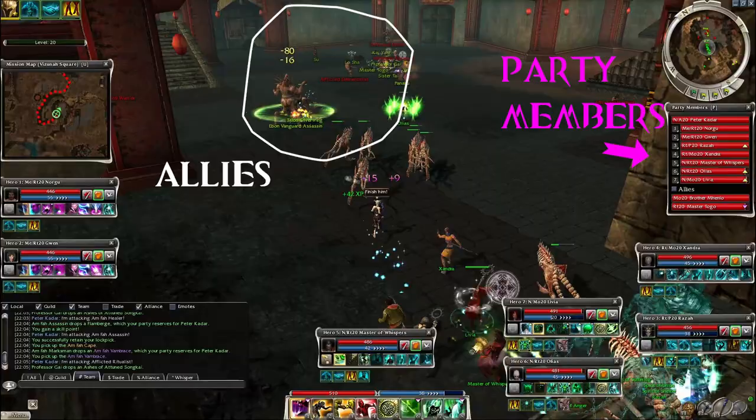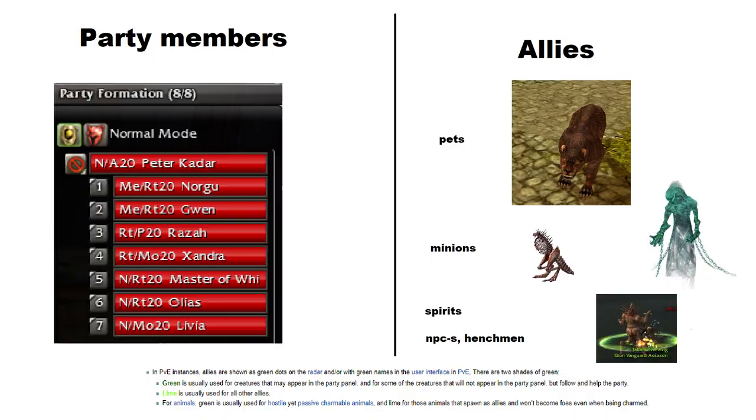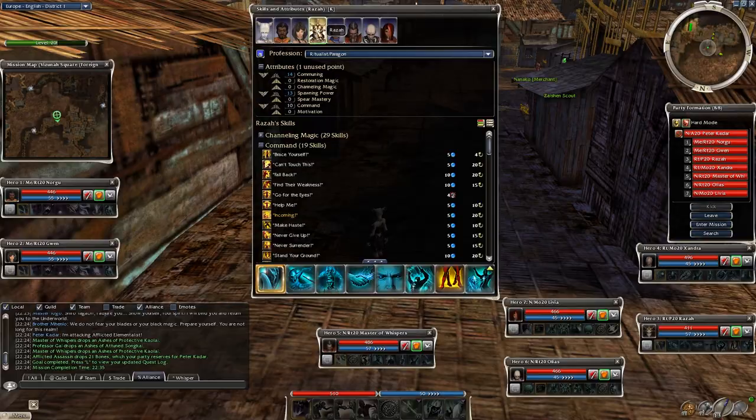Allies are like minions, pets, the henchmen group, etc. There is a list on the wiki about skills which can help affect them too — go check it out if you are having trouble with the mission. Anyway, if you look at my hero builds, you'll see some skills which can help both groups: the hero group and the henchmen group too.